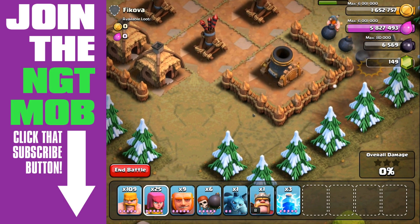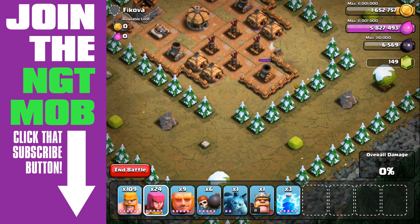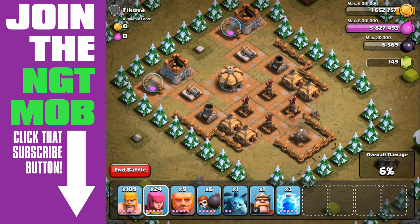We're going to attack the mortar that is in the bottom right of the base, and there are a bunch of bombs around it, so we're going to use just sacrifice. We love sacrificing the barbarians. Sacrifice a barbarian to take out the bombs, and then we're going to use one single archer to take out that mortar, because the other mortars can't reach them. And then we can watch the poor archer die by mortar.